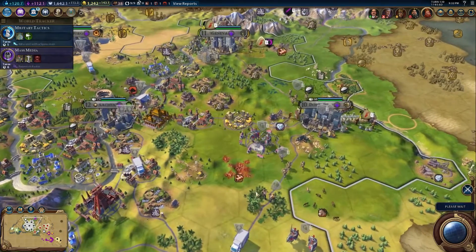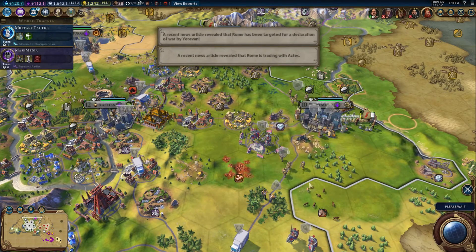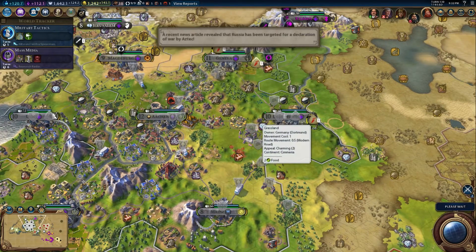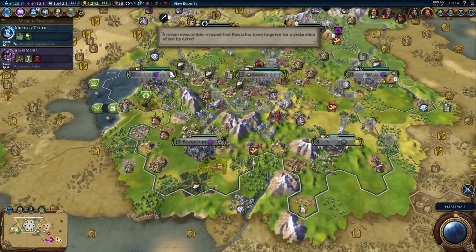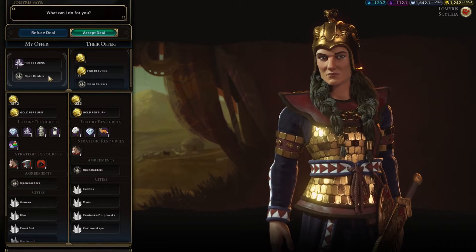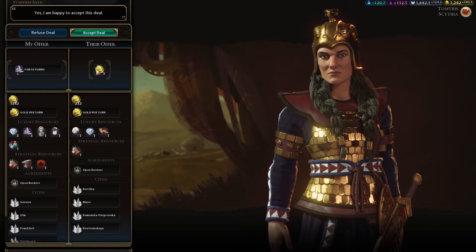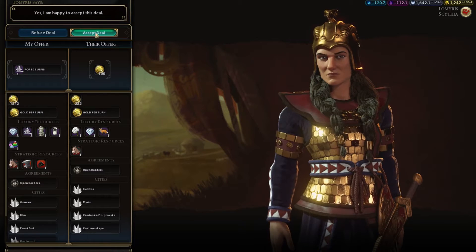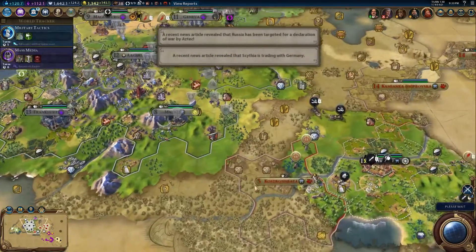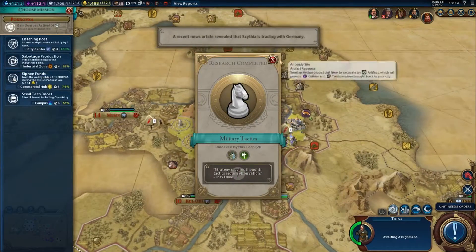Oh, we own this tile now. I don't know what city took it, but let's go improve it. If I was actually playing the Hansa properly, this tile would be a great place for a Hansa, or this tile. Rome is turning into... oh, so it's the Aztecs that I haven't met. Apparently they're not getting along. I don't like the Aztecs. She wants open borders. I do not want open borders with Scythia - just give me some money, Scythia. Not giving you open borders. I don't like you enough - you've attacked me in the past.